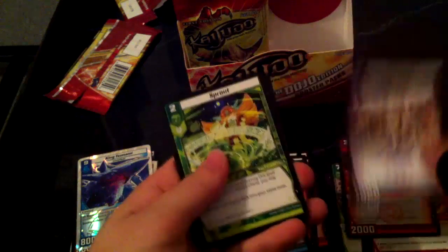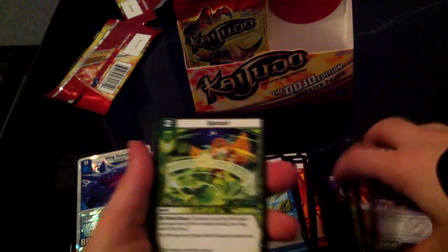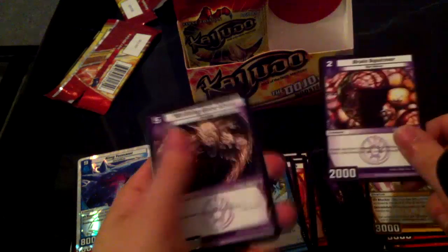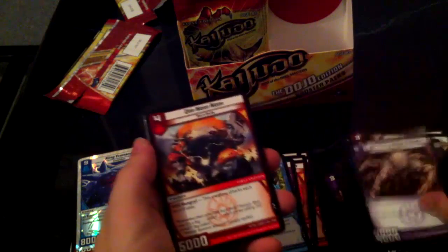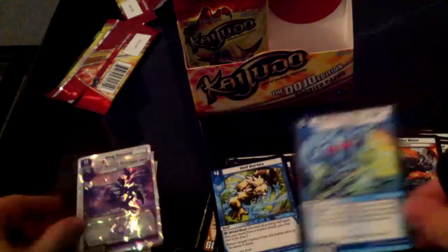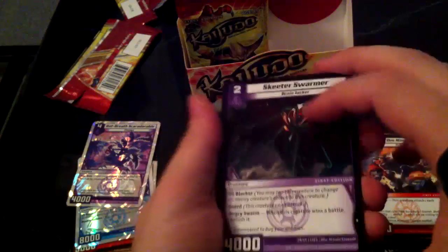All right, starting the second half of this booster box. Skull Cutter — whoa, there's another one! Oh my god. Sprout, Gatling, Sunstalk Seed — I hope this is Bat Breath. Brain Squirmer, Ryan Bungle, Om Nom Nom — yes, another Glurgle! Oh my god, this will be the best pack if it's Bat Breath — yes, it's Bat Breath! I called it! Scar Adorable and Glurgle in the same pack — oh man, it was meant to be! YouTube, this is turning out to be a really awesome box opening.